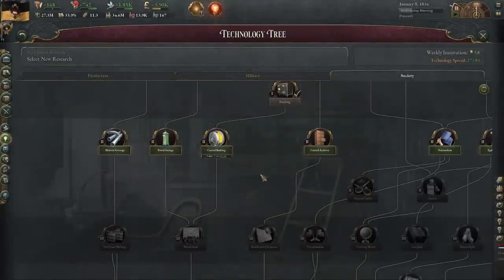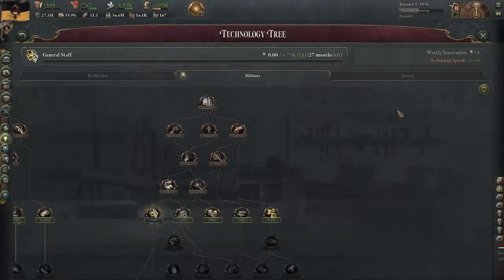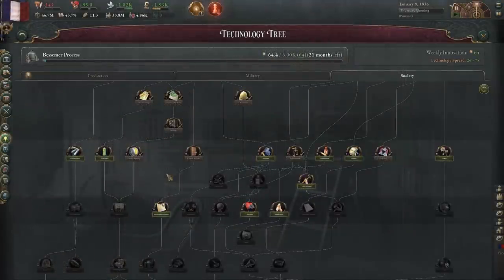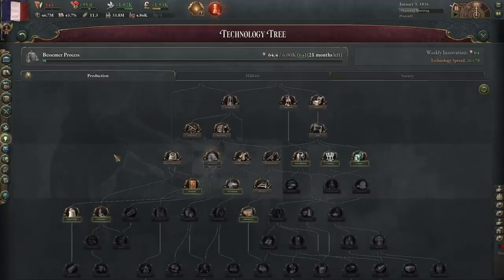You get to actively choose one research, and you'll have three others that are passive — they happen over time and are random. They increase through technology spread. Our spread here is 27 to 83, so every week it may invest anywhere between those numbers. Hovering over tech spread, the base value is 25, and literacy again is very important, adding plus 25. Technology spread is a catch-up mechanic for underdeveloped countries. For example, France doesn't get any passive research because no other country has techs that France doesn't already have. So this is very useful for countries behind the curve, but does nothing for those already ahead.